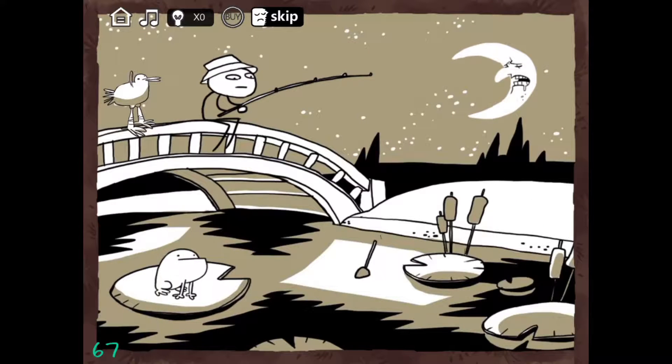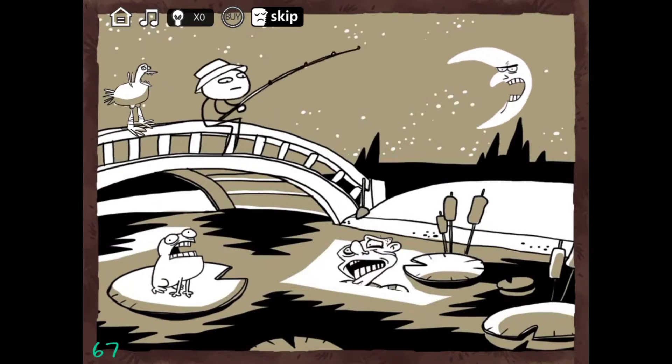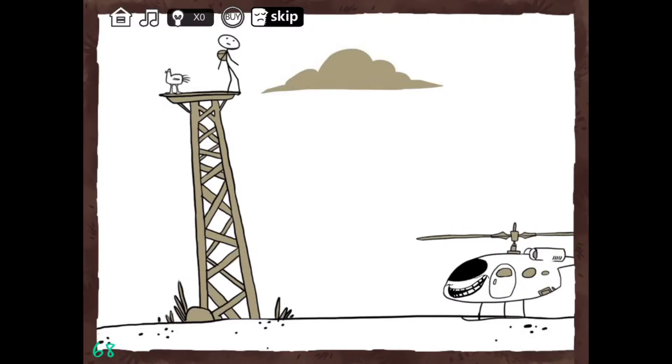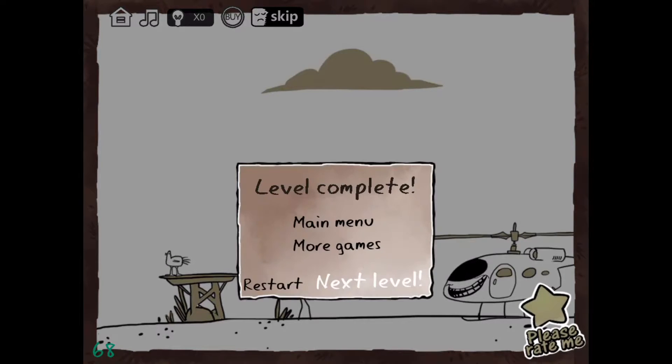This one you just click on the moon, the frog, and the bird. On this one you just gotta click on the man and drag him down, so you just drag down.